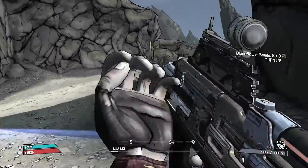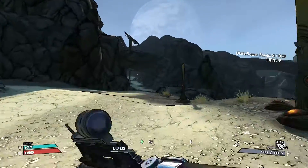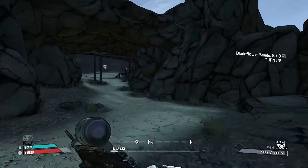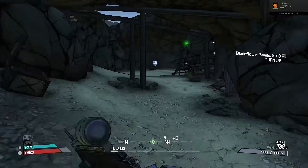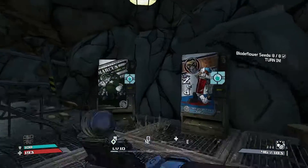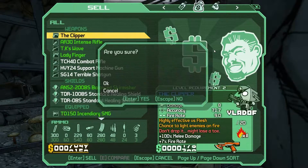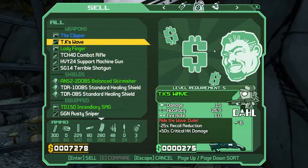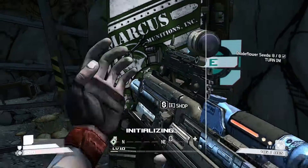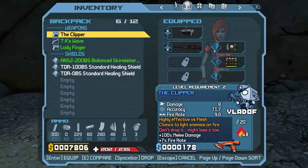Now hopefully we should be good enough to take out Bonehead — I think he's level 11 or 10. The badass bruisers as they're sometimes called should be manageable. I'm gonna go ahead and sell these guns. How much money do I have now? 7,800. Okay.